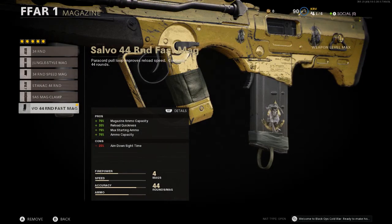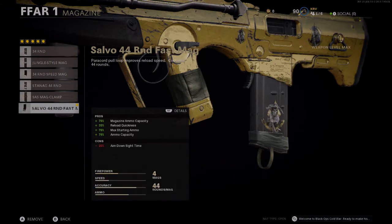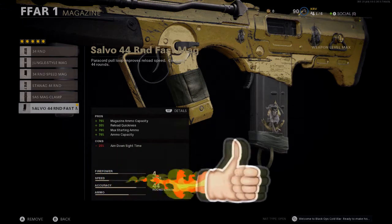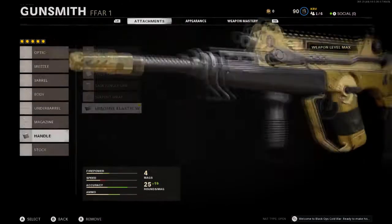Next we have the Field Agent Grip, which gives us vertical recoil control and 20% horizontal recoil control — nice to have. And the best magazine is always last: this is the Salvo 44 Round Fast Mag, giving us 76% magazine ammo capacity, 35% reload quickness, 76% max starting ammo, and 76% ammo capacity.